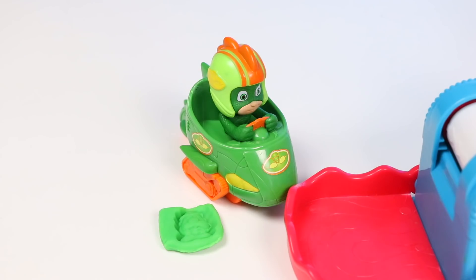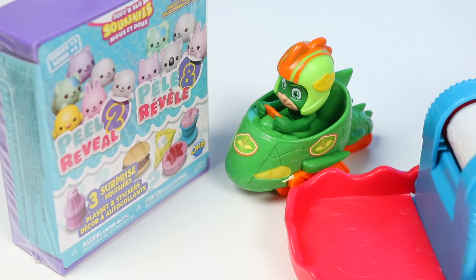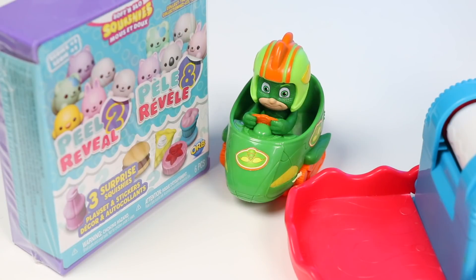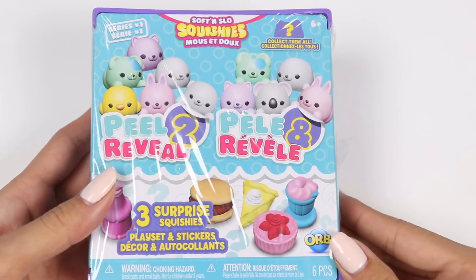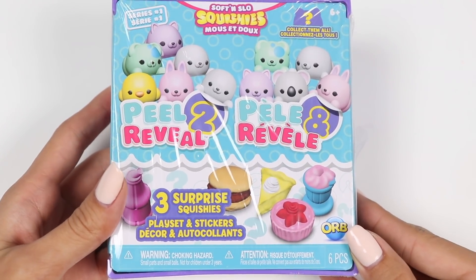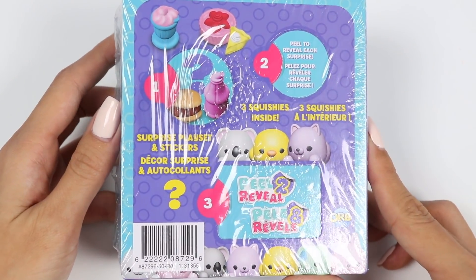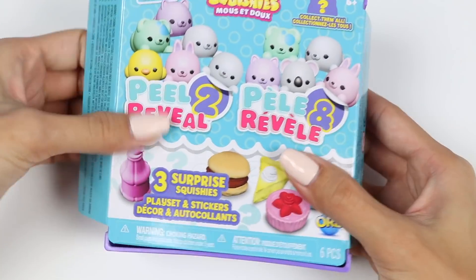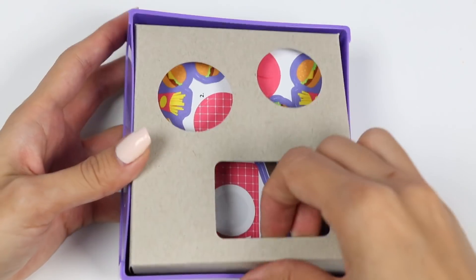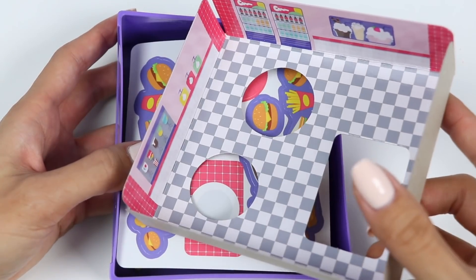All right Gekko, are you ready to see what you got? Ready! Whoa, it's huge — there's multiple surprises inside! Score! Gekko got a Peel and Reveal Squishy surprise! Once you reveal the three squishies, you get to decorate the playset and then add them in! Here's the scene we get — looks like we're at a diner! Cute!